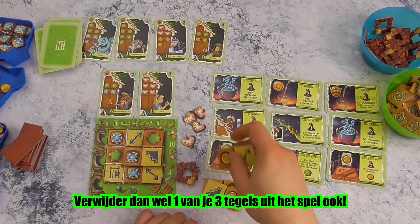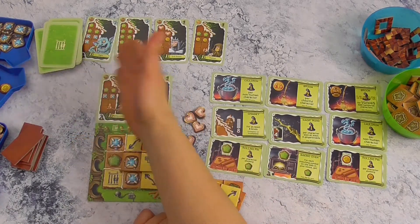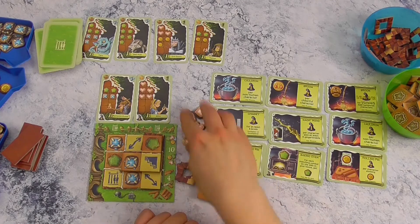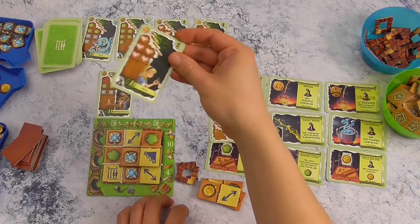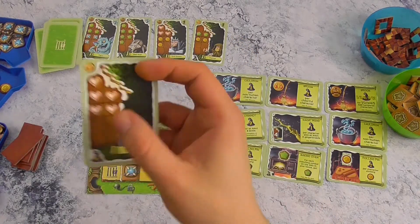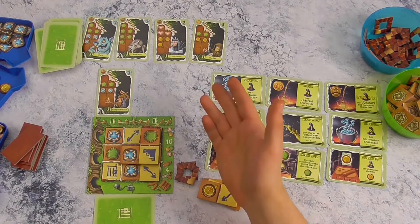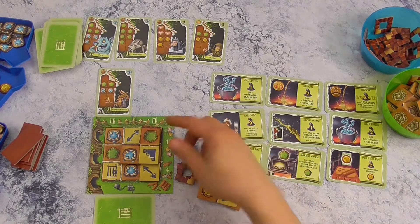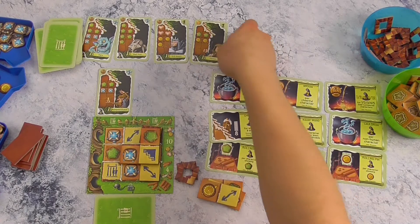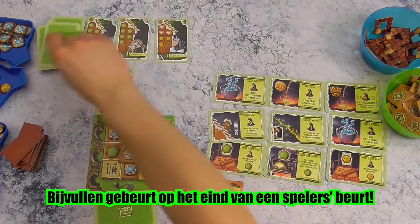Nadat je een tegeltje hebt gelegd, mag je ook altijd één van jouw gereserveerde karakters — of een beschikbaar karakter — gevangen nemen. Dat doe je door de grondstoffen te betalen. Stel dat ik vijf hartjes had, dan geef ik ze allemaal af en kan ik alles van hier naar hier leggen en heb ik dus eigenlijk punten verdiend — zes in dit geval. Je mag ook meerdere karakters gevangen nemen in dezelfde beurt, mits je genoeg grondstoffen hebt. Karakter die ik gevangen neem worden zoals gebruikelijk altijd bijgevuld.